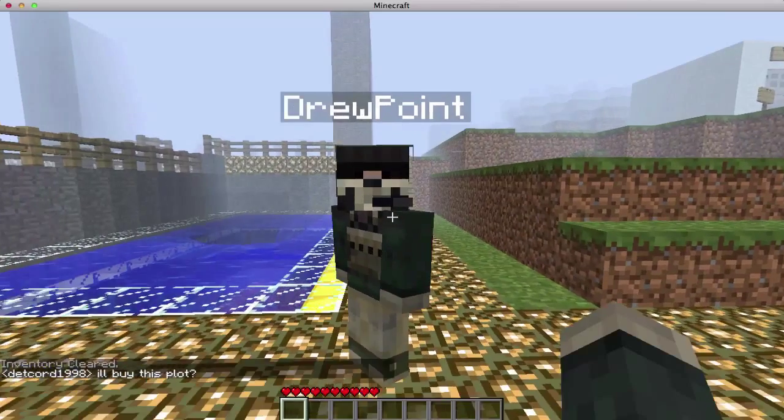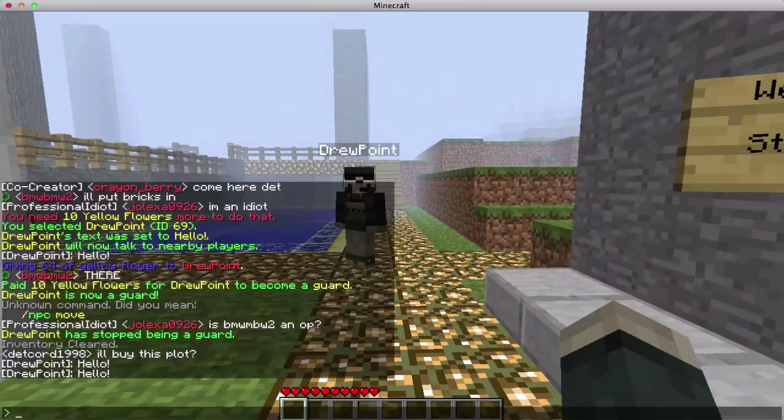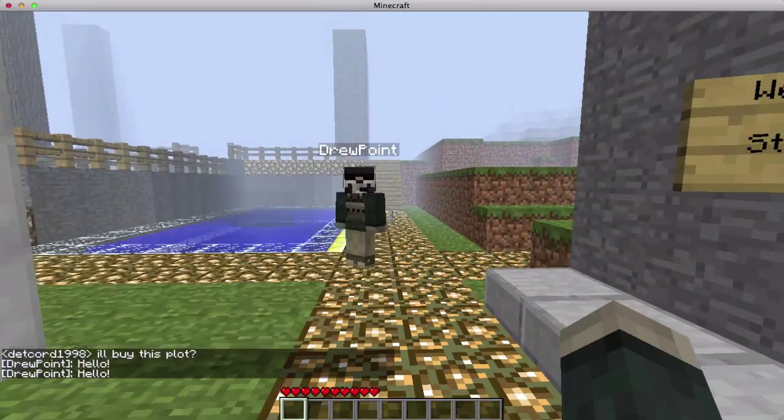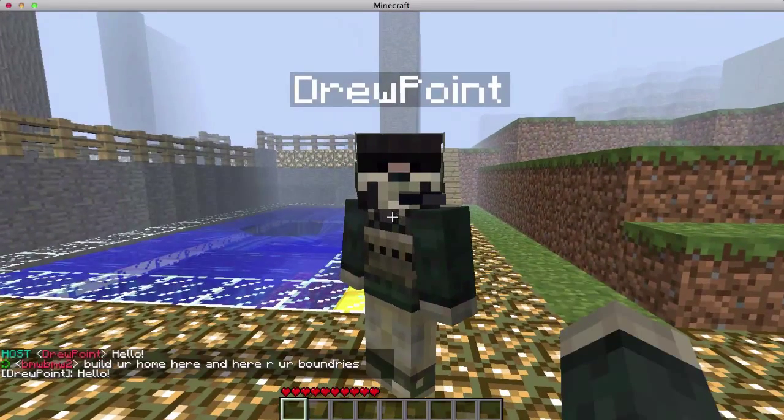Now I'm going to show you how to program your account name with some colored text in the prefix, as you can see right now. You see I have a nice light blue text color.